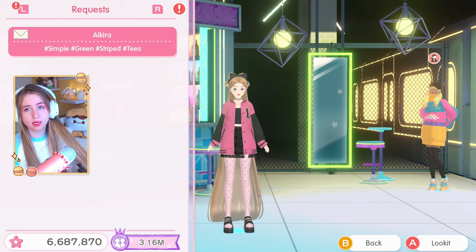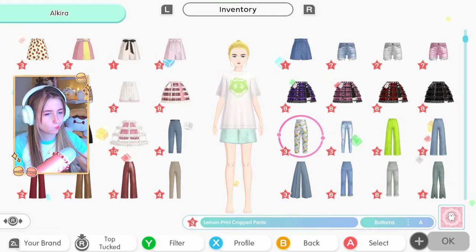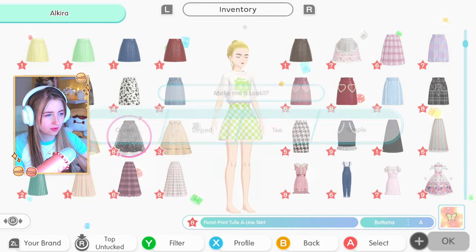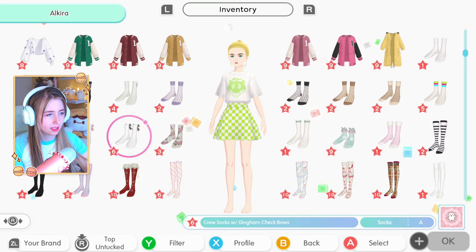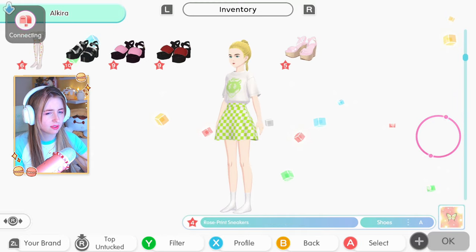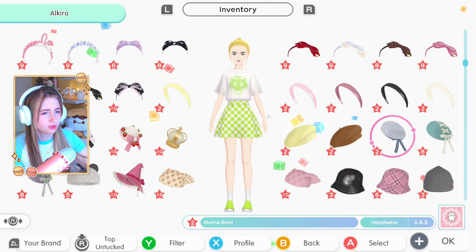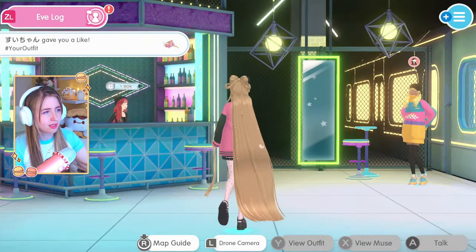Next up we have a request for simple green stripes and tees. I don't think I have a striped tee exactly, but I have this top - maybe we have a striped skirt or shorts. I do like this so I think we're going with this green stripe tee. Simple is often with no patterns at all but good thing this is not an NPC. Let's do some basic socks - I'll just do white socks. I have these slip-ons - these are perfect. I don't want an accessory since they're asking for simple, but let's fit in a white headband. Such a cute outfit!